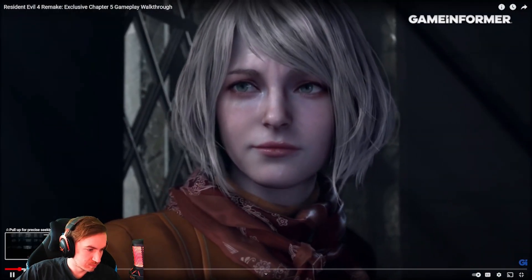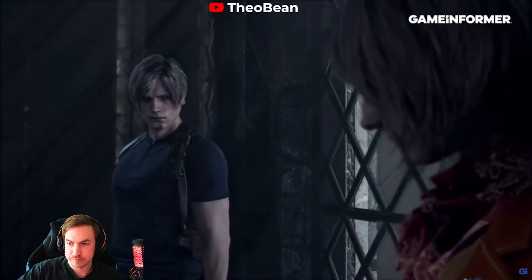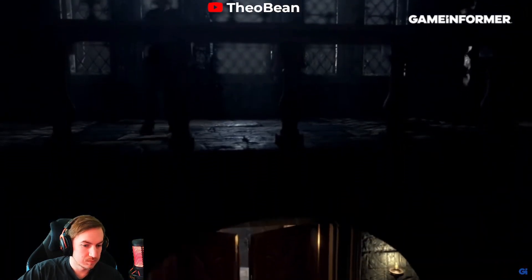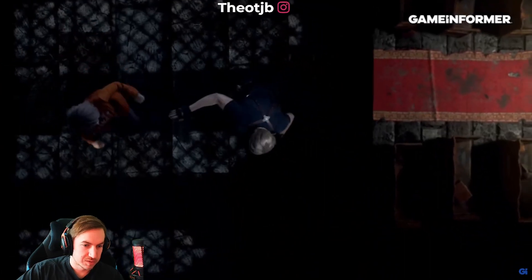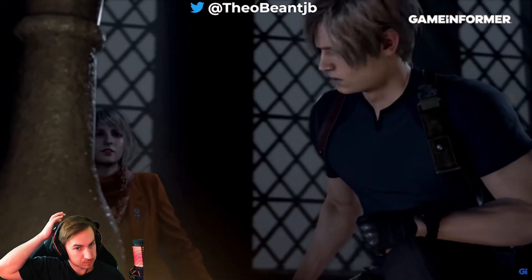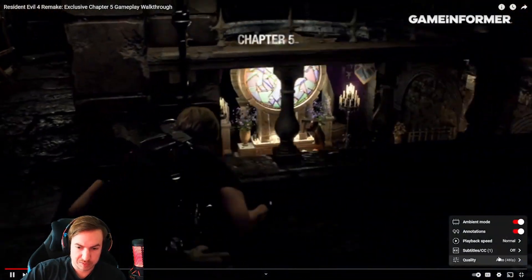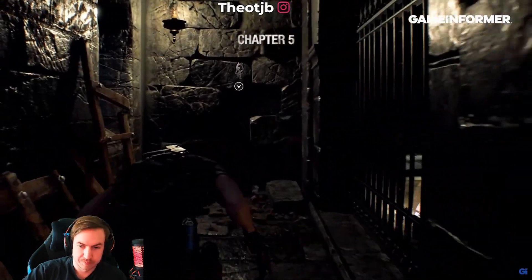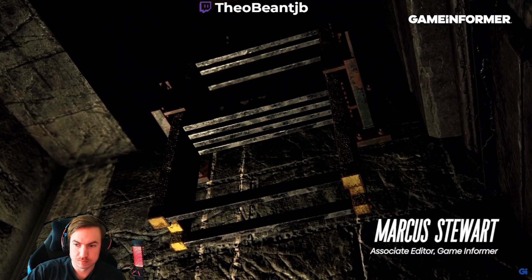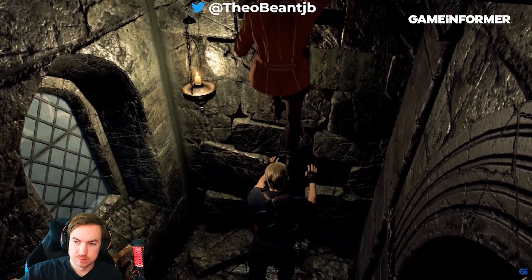Today we're taking a look at exclusive gameplay footage from Resident Evil 4 Remake Chapter 5 — some church gameplay, some Ashley gameplay, and the cabin fight. This is just after we've entered the church and freed Ashley, same as the original. We're making our way out, fighting Ganado and trying to stay alive. Marcus Stewart joins — he wrote the cover story and had a lot of fun playing this section.